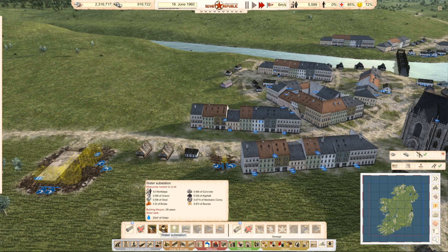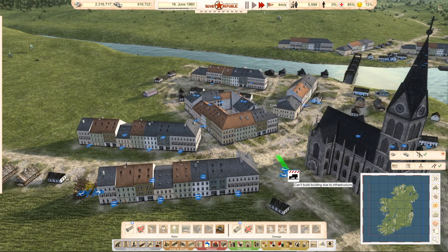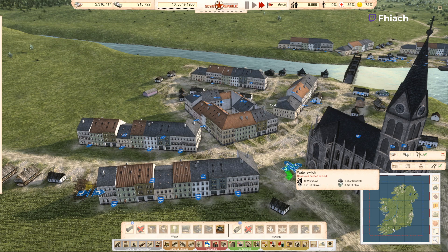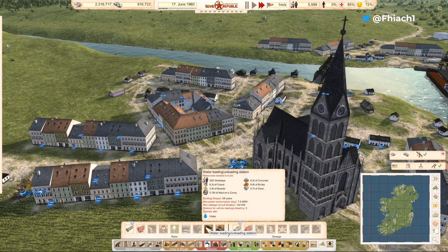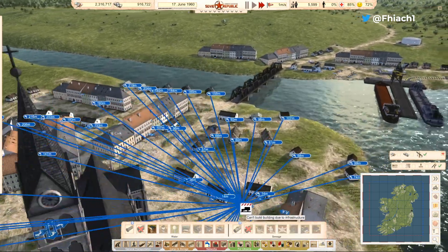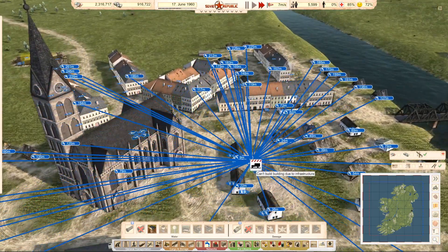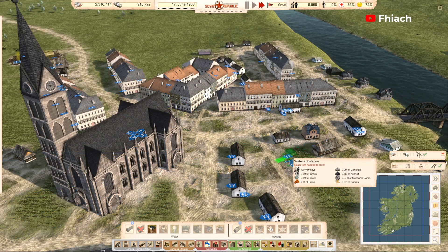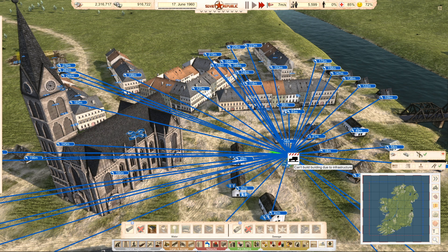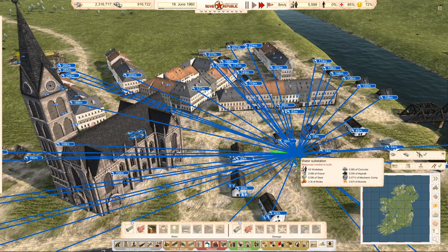We'll do a switch there, right outside the church — no problem. They wouldn't complain about something like that, would they? If you hold down shift you can get rid of those lines. We can do a substation here that will cover all of this.